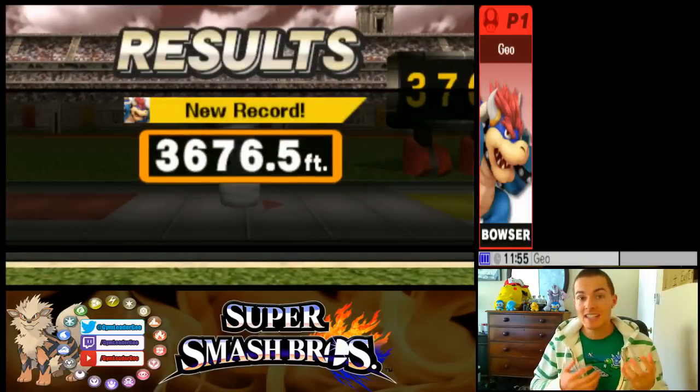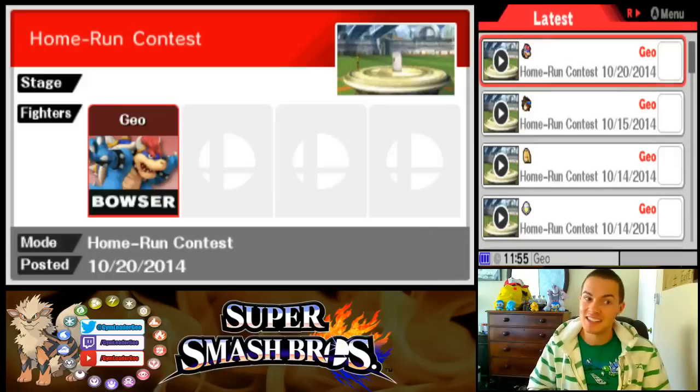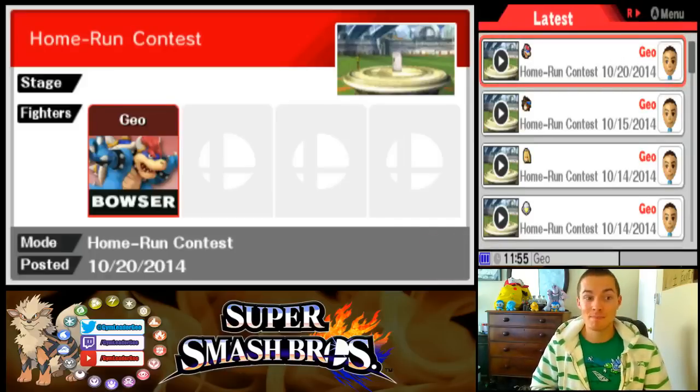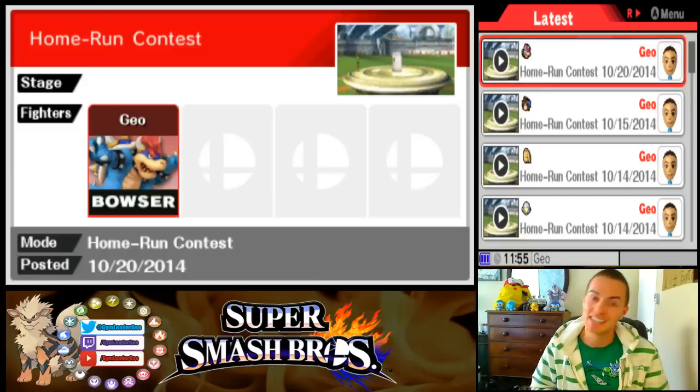That was a really fun strategy. If you guys find another way to get even higher with Bowser, definitely let me know. I love this character — I love playing Bowser in the home run contest and in Smash. So if you guys get other strategies that make me play even more in the home run contest, I'm happy to do it. If you want to see more of these Home Run Contest Made Easy strategies, subscribe to the channel. I have an archive of some of the older characters, and I'm coming out with one for every single member of the SSB4 roster. If you liked this video, hit like, and if you have any questions or comments, leave them in the comments section down below. As always, my name is Gym Leader Geo, you guys are the challengers — thanks for stopping by, and I'll see you guys next time. Bye.